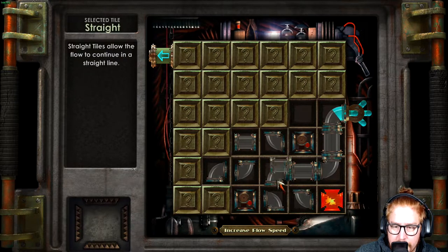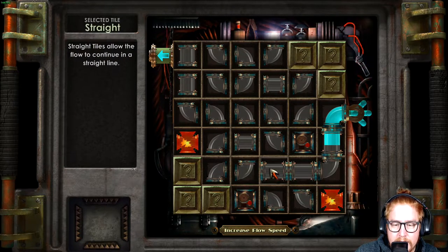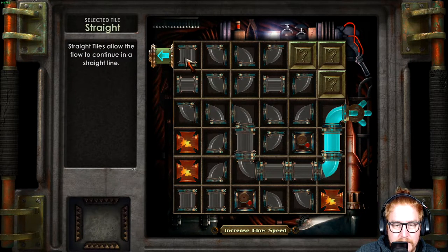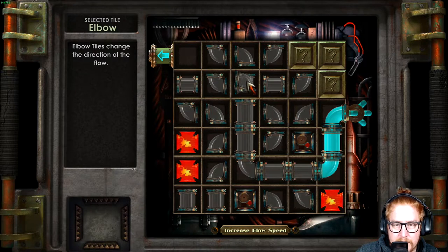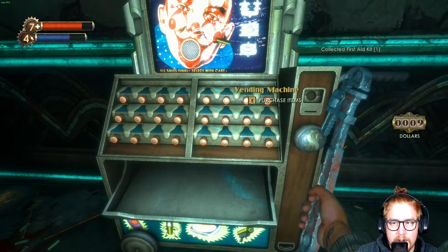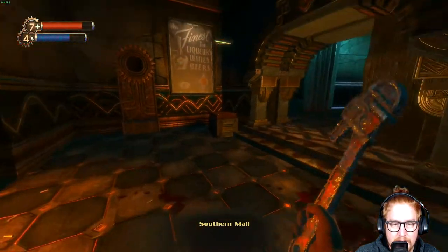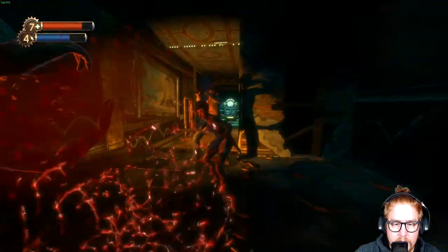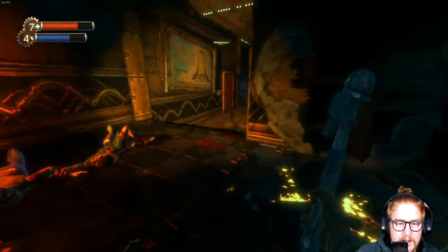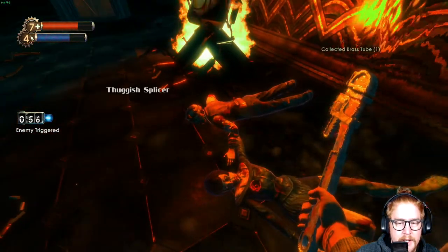We're going with this one. The alarm tiles are less now because I skilled the hacker tool, which makes it much more easy. If there's another one I will take the third one as well. Holy shit, why are you fighting each other? Weren't you supposed to be friends, you splicers? Oh god, the enemy triggered the alarm.